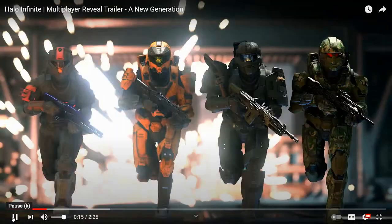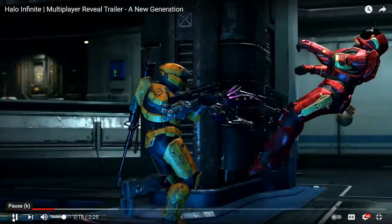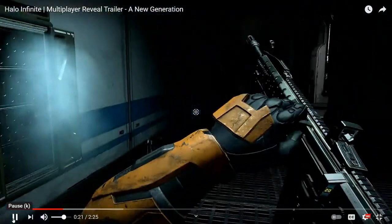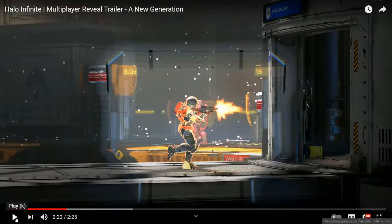Continuing on, there's a cool scene — running through, shotgun and sniper rifle visible. A player picks up the VK78 Commando. The way it shoots kind of seems automatic but also precision at the same time — you can zoom in. I'm assuming it's going to be like the BR where if you get shot while zooming in you'll be de-scoped.